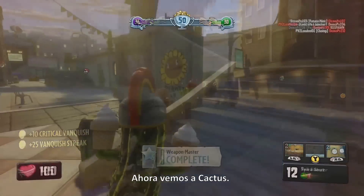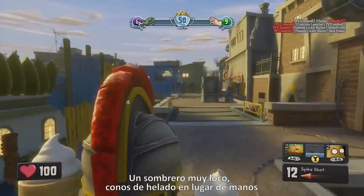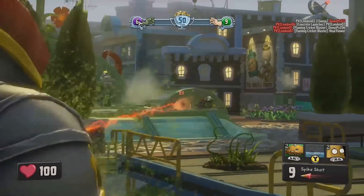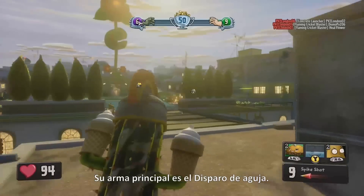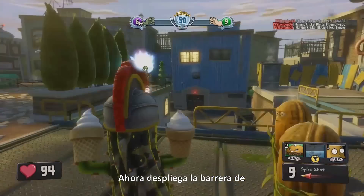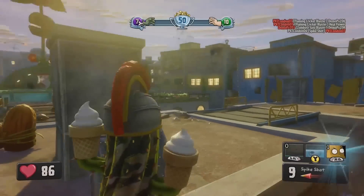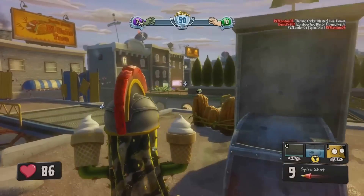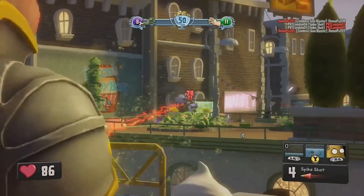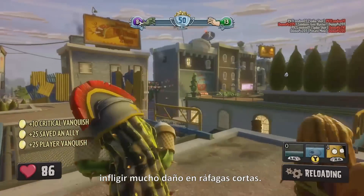Now we're looking at the Cactus — this one's got some pretty funny customizations: a crazy hat, ice cream cones for hands, and some neat camouflage. Her primary weapon is a needle shot with good zoom and good range. There she is deploying the walnut barrier and some potato mines — great for creating traps and cover in a pinch. She can fire it pretty rapidly, doing a lot of damage in short bursts.